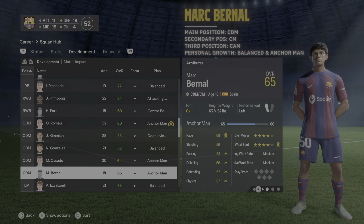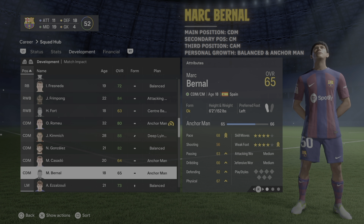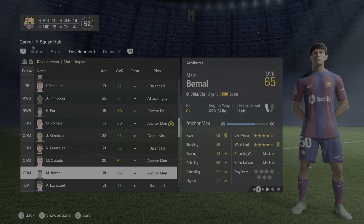Marc Bernal's main position is CDM but he plays well as interior midfielder too, so train CM as secondary and even CAM as a third. Since he's so good in all midfield positions you'll eventually want to go balanced, but currently I have him as anchorman to emphasize that role first. Paul Prim's main position is CDM, secondary is center midfield — I'm retraining him as CDM as his main. He's more of a deep-lying orchestrator so I'd rotate his personal growth between playmaker and central midfielder.